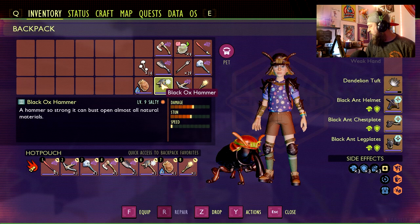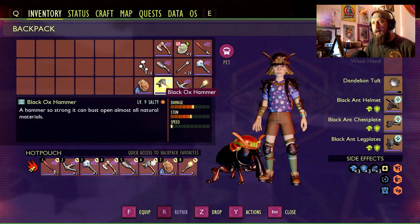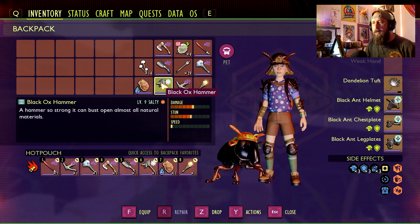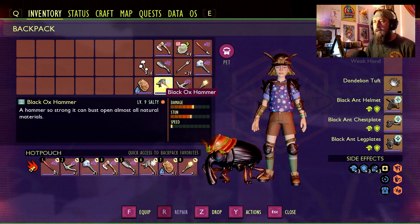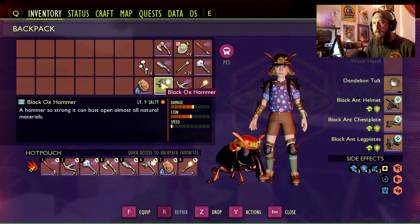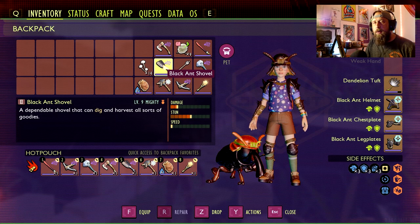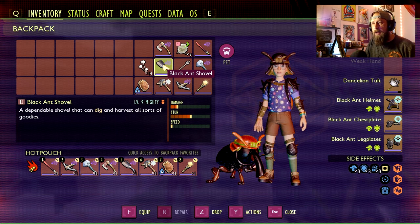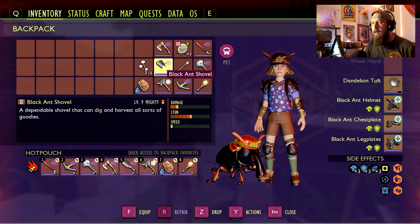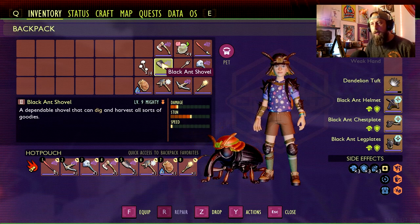Number 6 is going to be the black ox hammer. Right now it's used mainly for the nuggets — the new style rocks and the fashion nuggets — so you'll need this to crack those open. Whatever comes out in 1.0 we're definitely going to need it for later game content. I went salty with mine because I use it on black ox beetles themselves since it does a lot of damage to them. Number 5 is the black ant shovel — I use this anytime I'm looking for gum for my sticky slop, to dig up treasures in the upper yard, in the sandbox, and to find all the candies and maximize those resources.